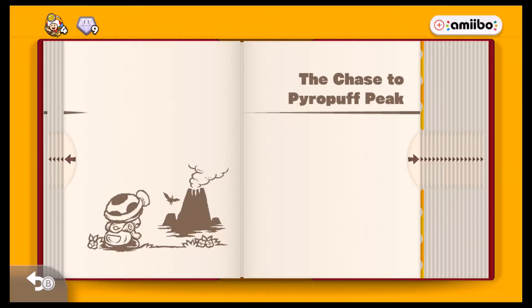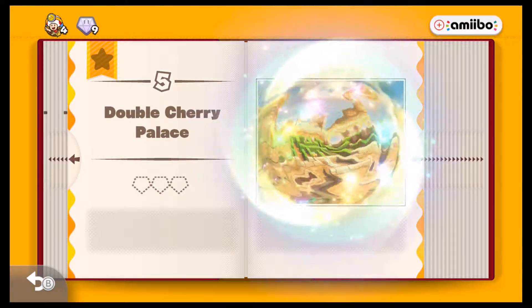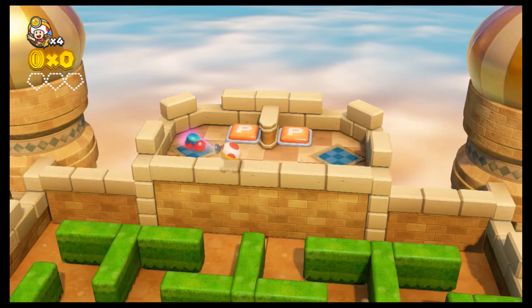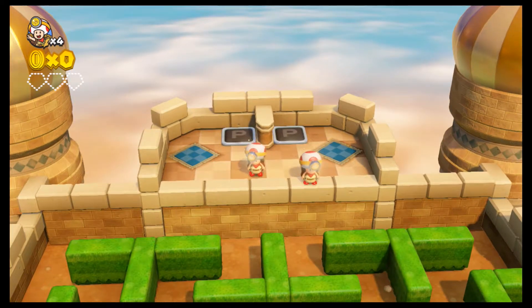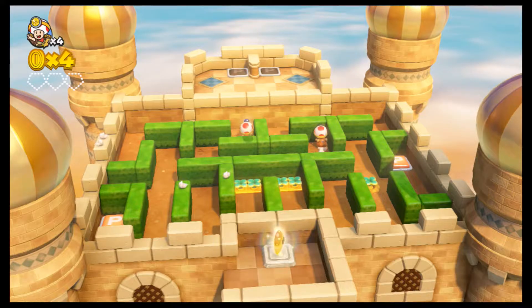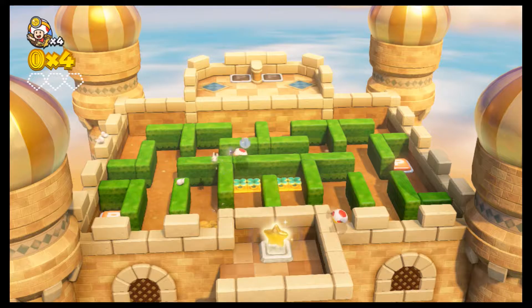The Chased Pyro Puff Peak. Double Cherry Palace — alright, let's do that. There's Toad. The cherry power-up from Super Mario 3D World makes a return here. We also do have Super Mario 3D World as well — I got that for Christmas, actually. So that'll be a Let's Play eventually.